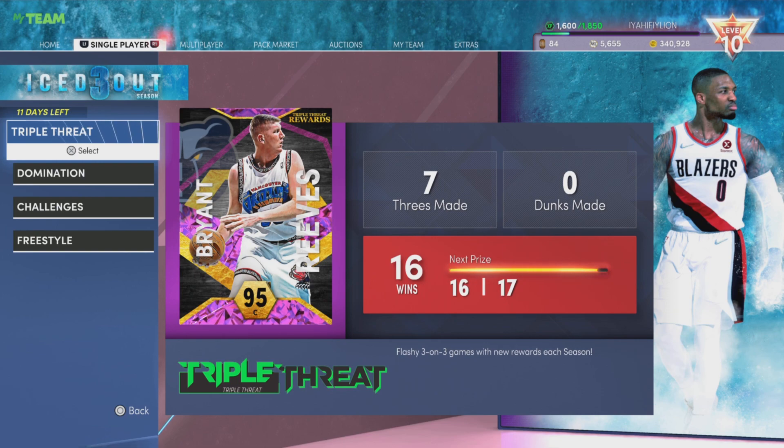So do the math in your head. 400, you make 400 plus the next one that's 800, plus the next one that's 1,200 VC. Every three games you get 1,200. Do the mathematics, bro — you can get some VC off of this.